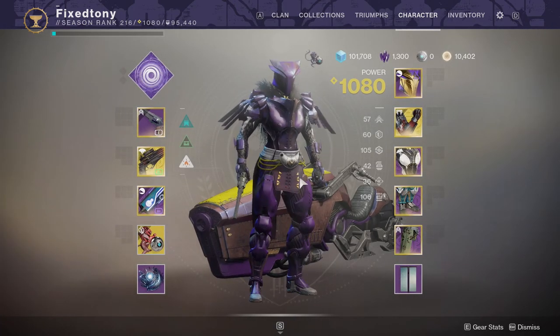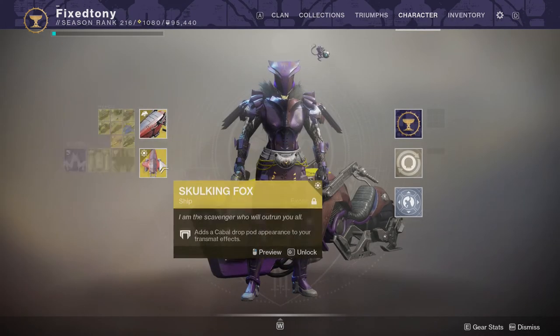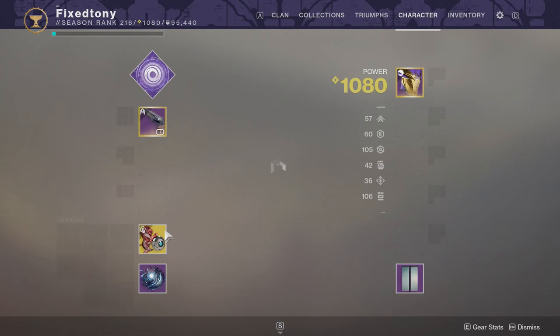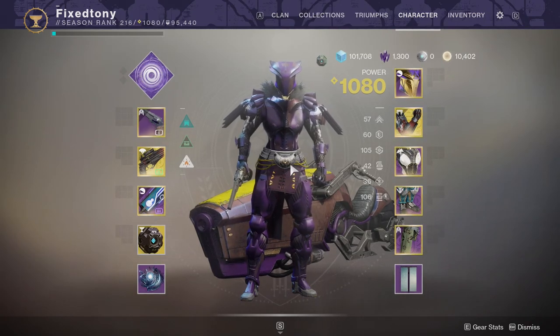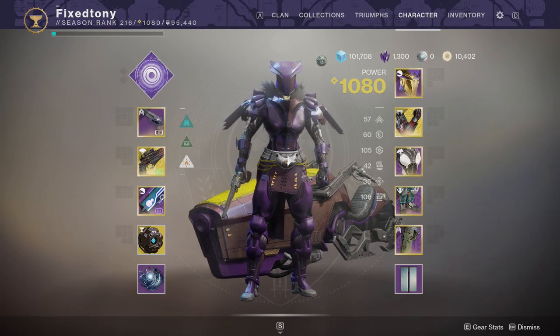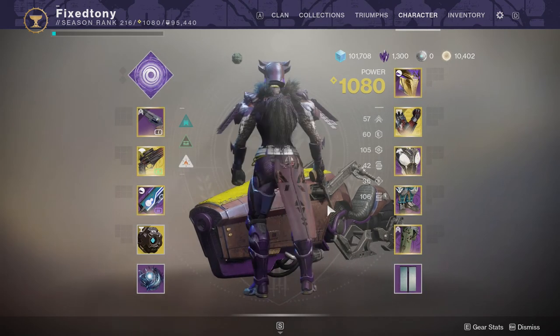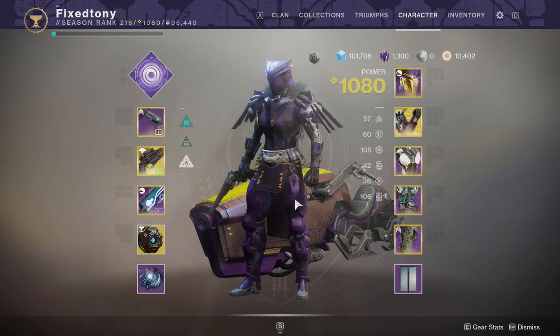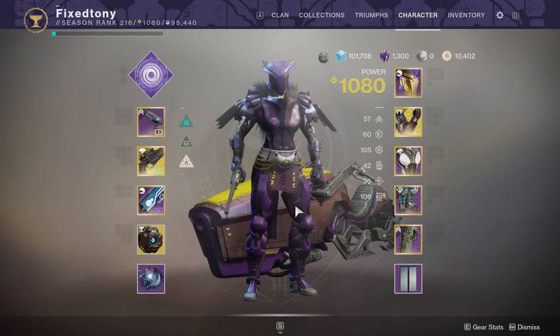I'm going for a pure Cabal look on my Titan. I've been doing this for a while and might switch it up next season. Hopefully the next season brings more armor and transmog — I'm tired of working through the Eververse system. One day I'll just have used all the armor and be done with it.